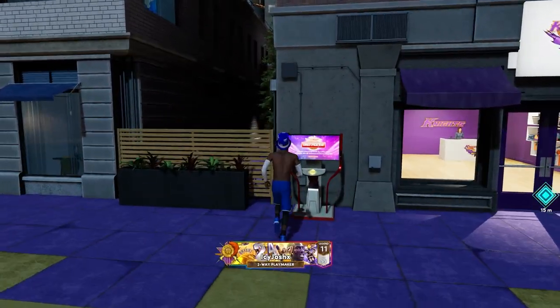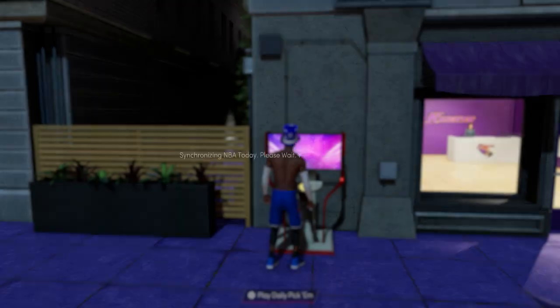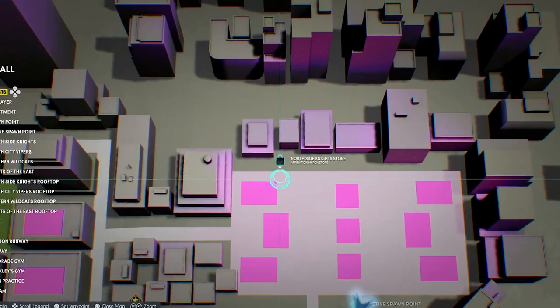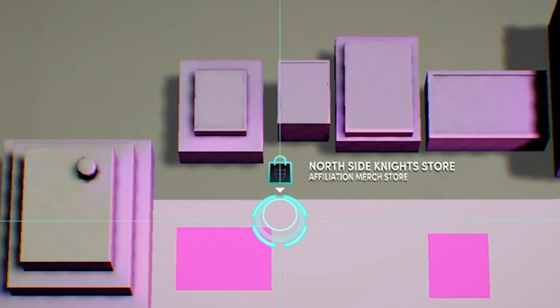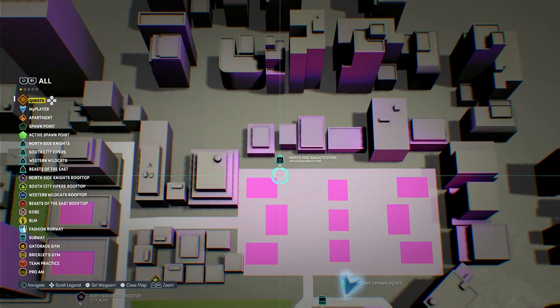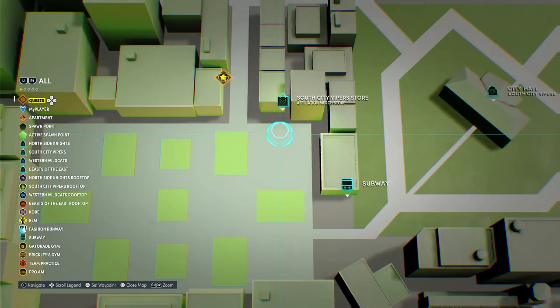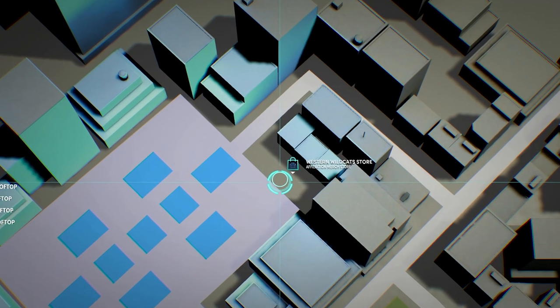To find the daily pick'em in NextGen, go to the parks — they're right in front of the affiliation stores. There will be this logo in front of the stores for every affiliation you're in, and when you zoom in, it's pretty easy to find. Here's the Knights one, here's the Beast of the East one, here's the Vipers one, and here's the Wildcats one. They're all the same logo and they're really easy to find.